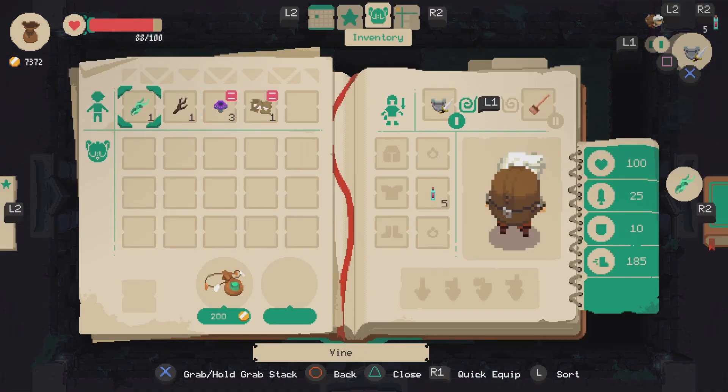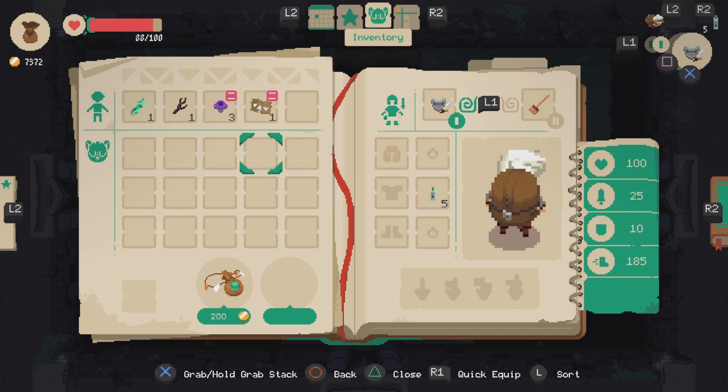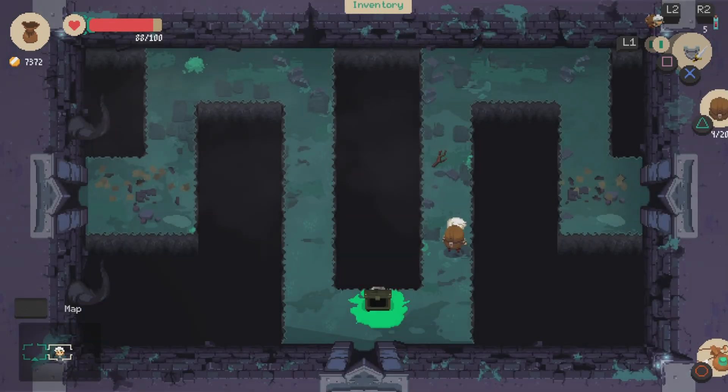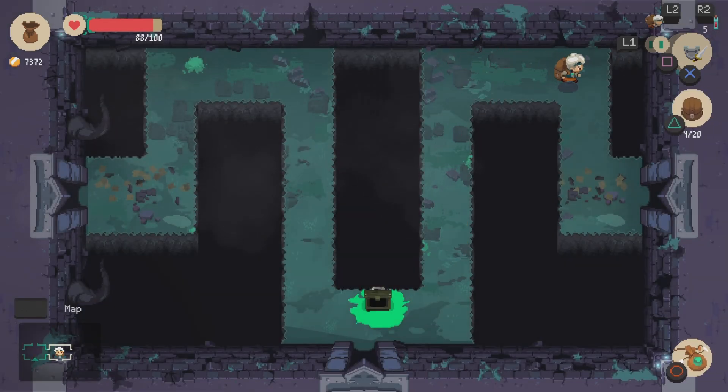If you've got stuff up here on the top and you die, you won't lose this stuff. But anything in your backpack you will lose. So your expensive stuff you want to keep up on the top if possible.